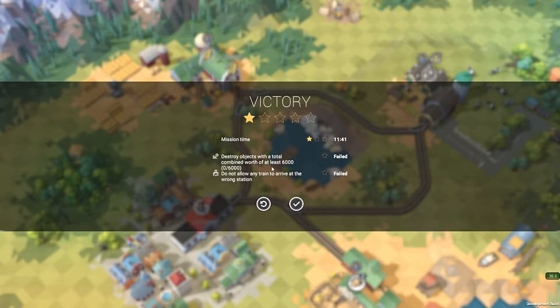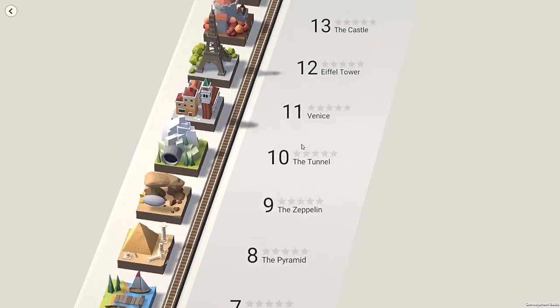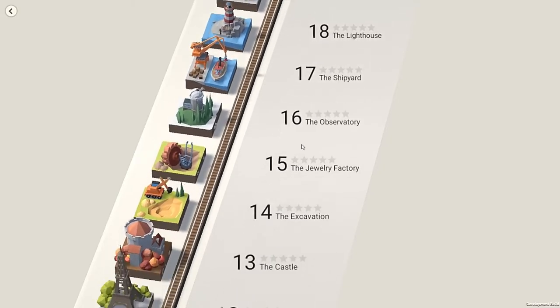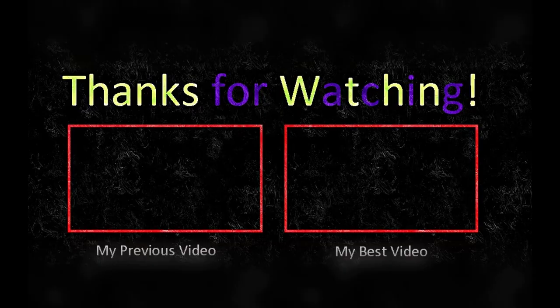Oh, victory! Yay! Destroy objects with a total combined worth of at least 6,000 — do not allow any train to arrive at the wrong station. Oh wow, I got one star — 11 minutes. I got one star. Sand quarry — how many levels are there? 15, 16, 20? Okay, well I'll leave the rest of the levels for some other time, because I did not know it could go faster and that took me forever. Okay, I'm leaving this episode — yeah, goodbye, see you in the next one.